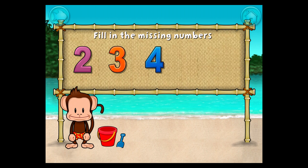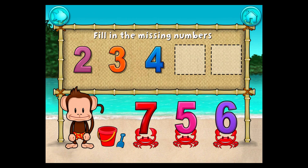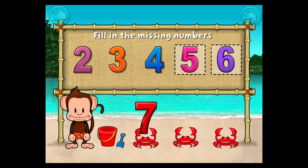Two, three, four. These numbers are in order. Fill in the missing numbers. Five! Six! Two, three, four, five, six. Awesome!